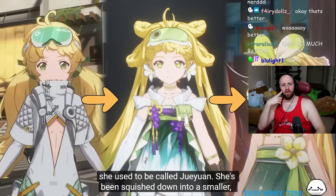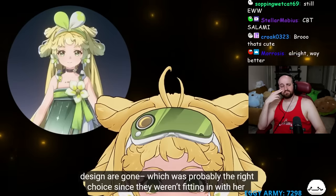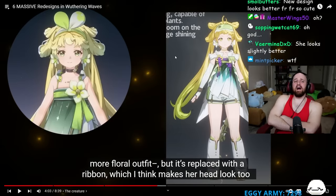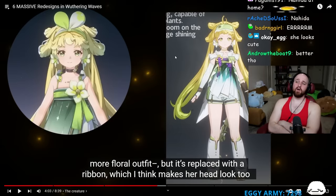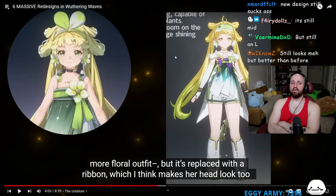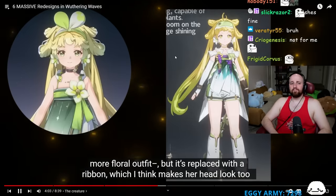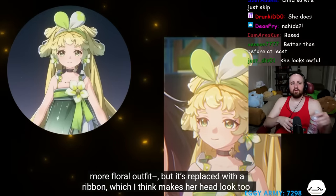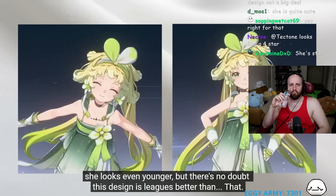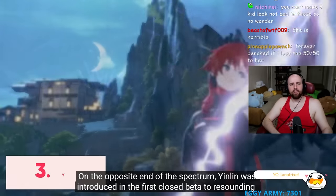CBT2 brought even more changes for Verina, including a name change - she used to be called Joeyuan. She's been made into a smaller, cuter package and lost the purple on her top. The vestigial goggles are gone. The reactor's honest opinion is that she still looks bad - the plants concept is cool but the overall design isn't working. The ribbon replacing the goggles makes her head look too busy with her intricate hairstyle.